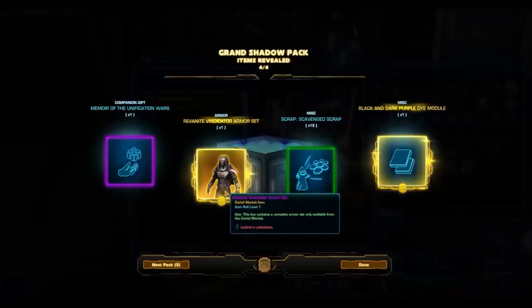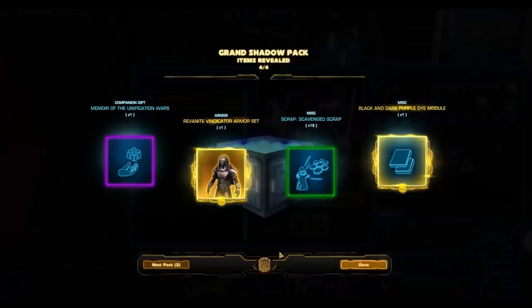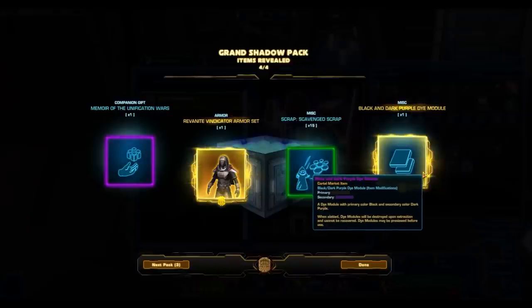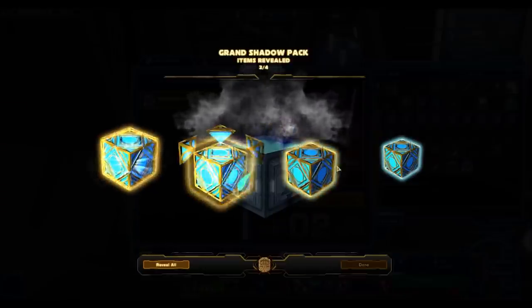The Revanite Vindicator again, and the Black and Purple dye module. I'm really hoping for that Revan Reborn. If you get that armor set, you are golden — that thing just sells for a crazy amount on the GTN. The Black and Purple dye module is okay. Usually dyes, unless they're white and white, white and black, or black and black — those are the ones that will sell very well. These other colors, not really. But I'm not complaining — a double gold, that's pretty awesome.